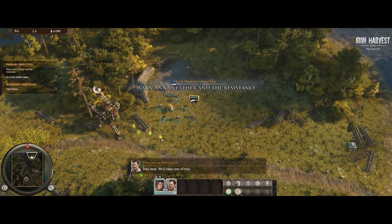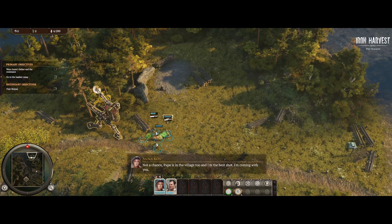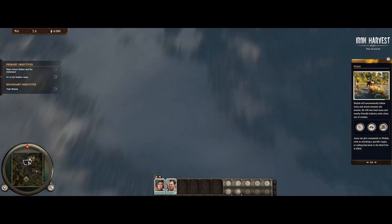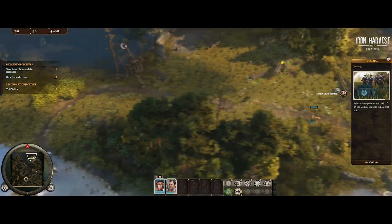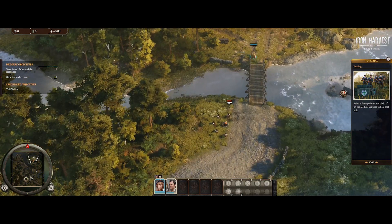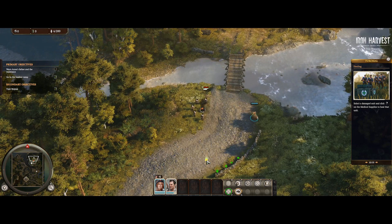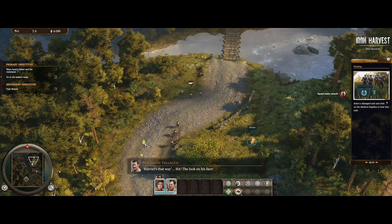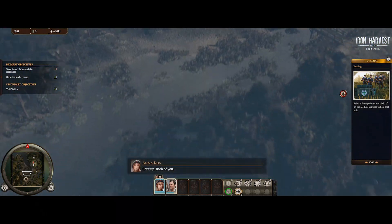Secondly, the pathing is kind of wonky. You select a group of people and tell them to go to a point on the map, but then the bear just decides to go on a little adventure and goes all the way across the map right into the path of the enemies. In the campaign you can slide right through them because the bear is overpowered, but you're going to have a hard time in other modes getting them on the right path, especially when units are separated from each other.